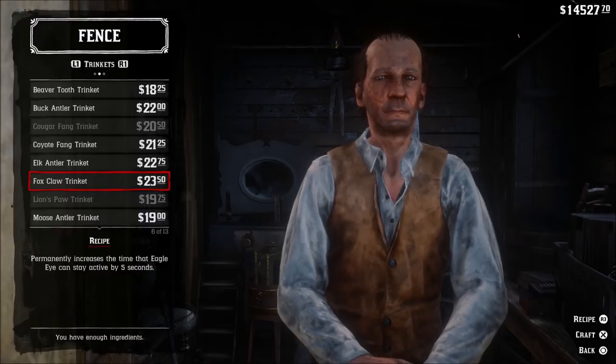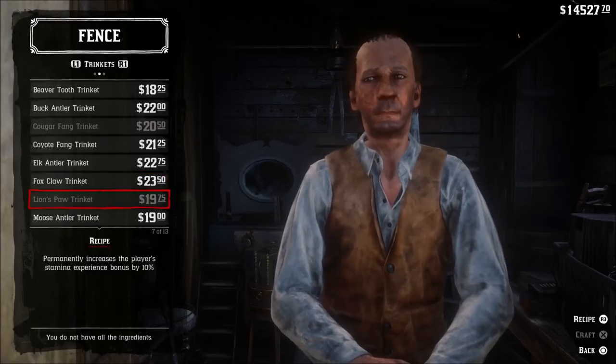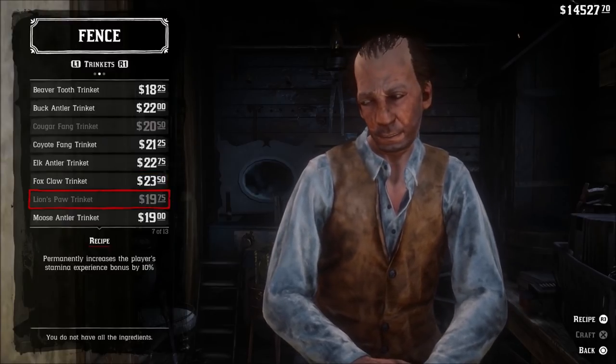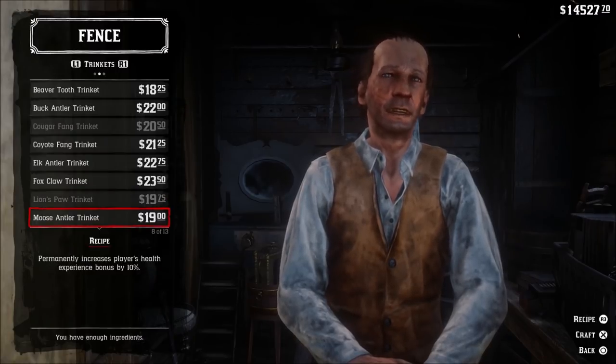Legendary Tatanka Bison Horn decreases incoming melee damage by 10%. Legendary Wolf Heart increases your alcohol resistance — which is kind of funny; I think that one was a trolly one, but it's pretty hilarious in my opinion.